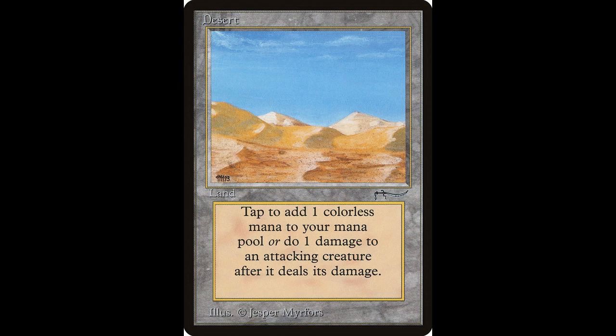Next we have Desert. Tap to add one colorless mana. Tap Desert: deals one damage to target attacking creature — activate only during the end of combat step. So after they've done their damage, you tap it and it does one damage — perhaps a goblin hit you, you took damage, but then you destroy him before he makes it back. A pretty cool card worth around $18, and it has been reprinted a few times.